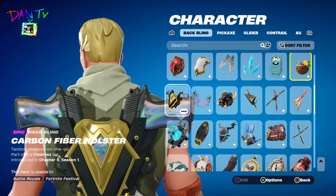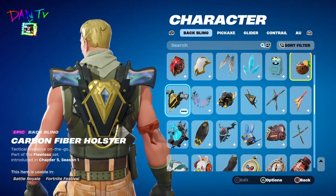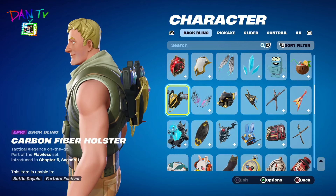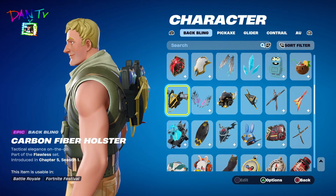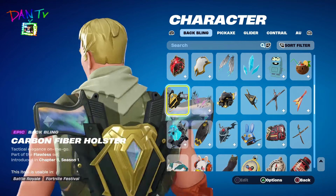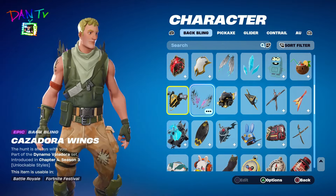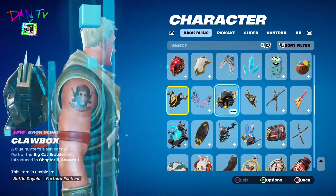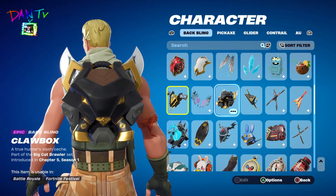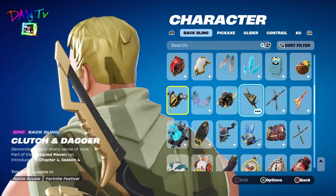We have the guns. The Diamond Dude back bling — I don't know how to say his name, but his back bling is the two pistols. And we have these crazy looking wings. We have the Crow Box — look at that, that's cool. We have the big dagger thing from Chapter 4 back bling.